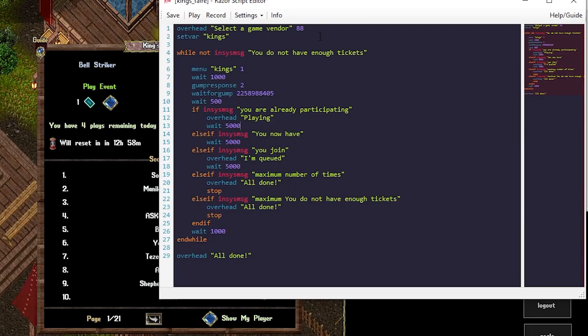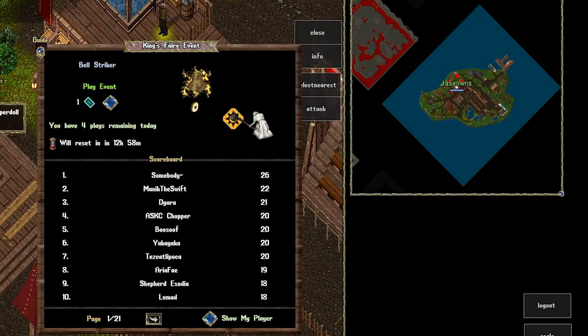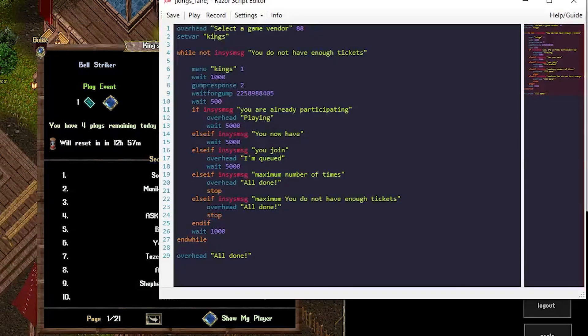That's what this script does. When we run it, we want to set a variable called kings. Set var kings means it's going to bring up a cursor and make us choose some sort of object or character. From there, I want to say: while the system message is not 'you do not have enough tickets,' do menu kings — whoever I targeted — 1, which would be the buy, which will bring up this menu. Then from there I want to do gump response 2, which is play event.